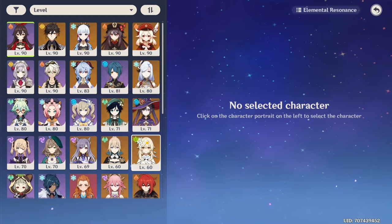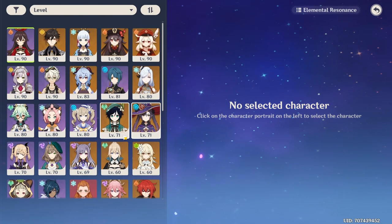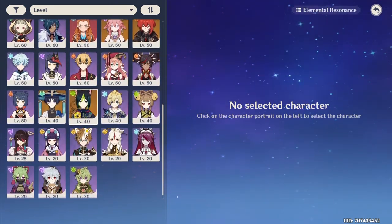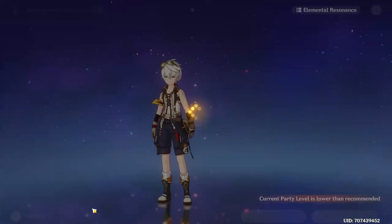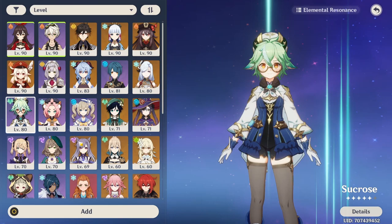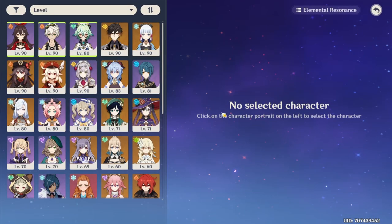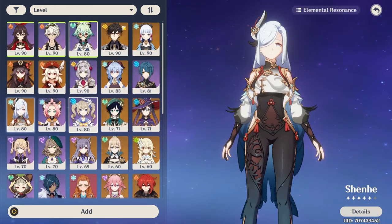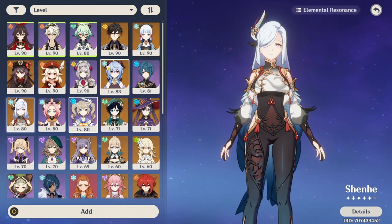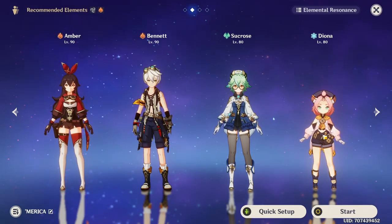In this scenario you want to maximize your damage, so go with Amber obviously, and a second Pyro unit for the Pyro resonance bonus. I'd recommend Bennett — he's the number one choice, but if you don't have him, maybe Xiangling. Then you could go with Sucrose, Kazuha, or Venti with a 4-piece Viridescent Venerer for the resistance shred. And a Cryo unit — I'd recommend Diona. You get a shield and, if you have her C6, 200 more elemental mastery. Layla is also good. You just need a character that will apply Cryo.